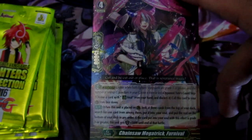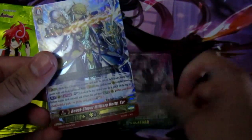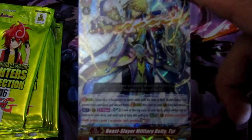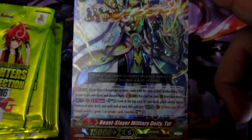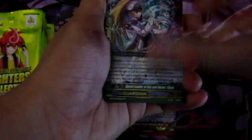We have Chainsaw Mega Trick Furnival for Pale Moon, and our other Triple R is the Genesis one — Soul Blast three, look at the top of your deck, put on the top or bottom of the deck, and until end of turn if you drive check a trigger you can Soul Charge three. Not bad. Genesis is just in a weird spot — we'll see if they get some Fenrir support.